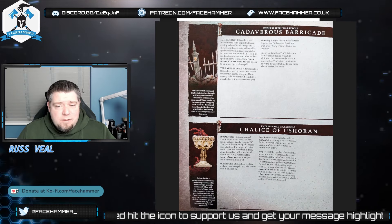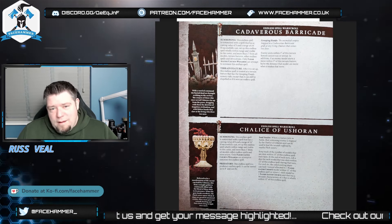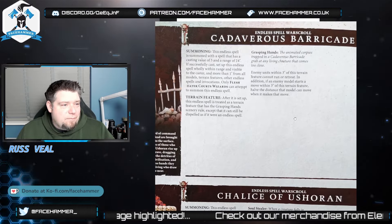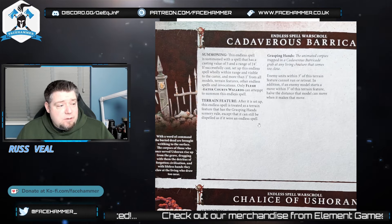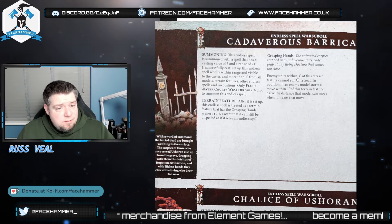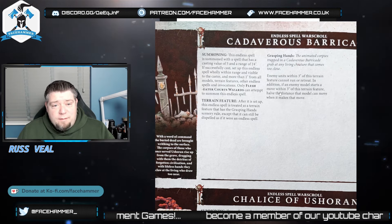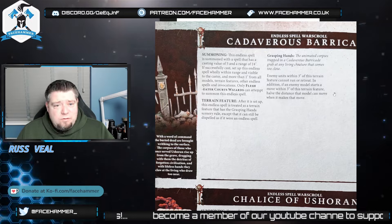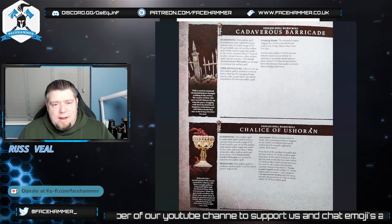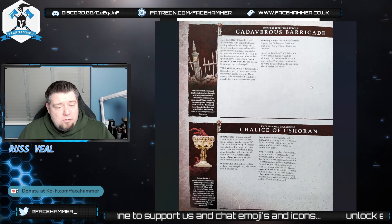You could take something else - whatever endless spell floats your boat: could be Geminids, could be the Bridge, whatever. The Cadaverous Barricade I think is great - enemies within 3 inches cannot run or retreat, and any models starting a move within it halve their movement. I like the fact you can fence people in by stopping them retreating - it stops people moving out of combat, which can be annoying. For 20 points it's too good not to have as an option.